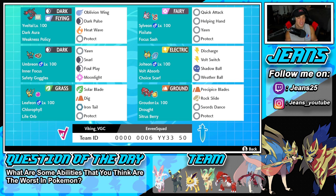Starting off with Yveltal in the top left corner. It's rocking the Dark Aura ability and the Weakness Policy as its item. Its moves are Oblivion Wing, Dark Pulse, Heat Wave, and Protect — a great move set for a Yveltal that you want to Dynamax.